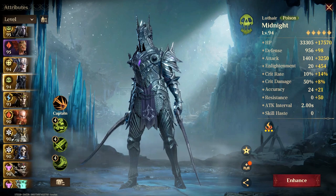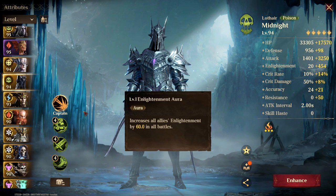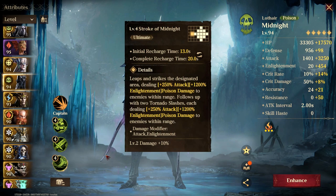Let's take a look at his skills. First, he has an Enlightenment Aura, and similar to Flora, his aura is for all battles as well. The Enlightenment affects derived damage, and his ultimate also deals damage based on his Enlightenment.